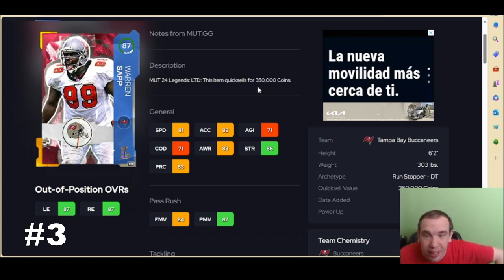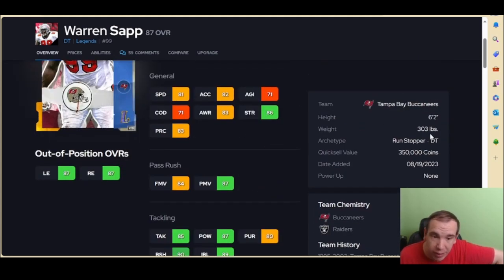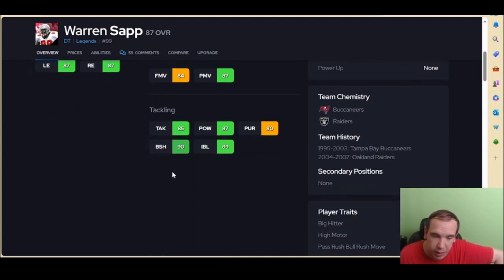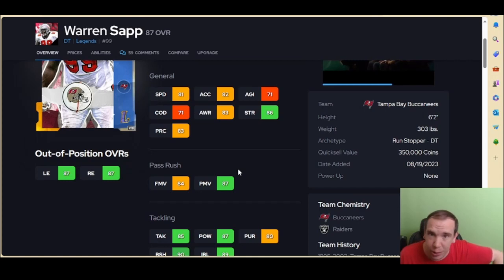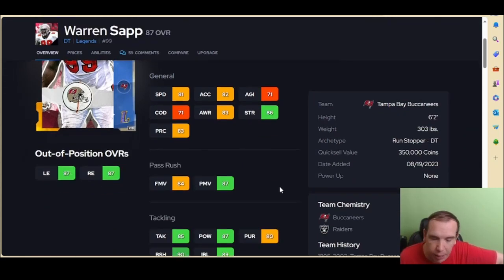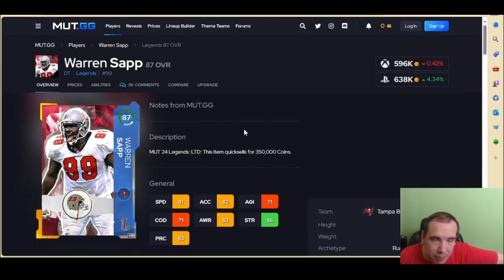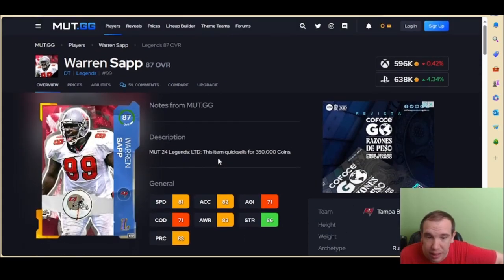Number 3 plays on the inside, I get it, but you can still put him at left end or right end. His speed is actually usable and you can get his finesse up to 85, hitting that threshold. He has perfect traits and his strength is nice — this guy can get you sacks even up the middle and off the edge. Orin Sap is not the best pass rusher, but he is the best run stopper — yes, he can stop the run better than anybody in this game. He might be the best defensive card in the game, but as a pure edge rusher there is somebody better.